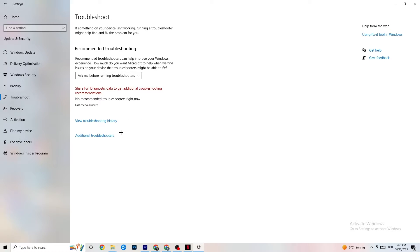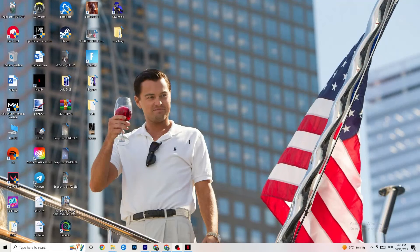Afterwards, click on Troubleshoot. You can use your operating system to find any broken or non-working data that's currently causing issues on your PC, and it will either delete or repair it. Once you finish with that, close this window.